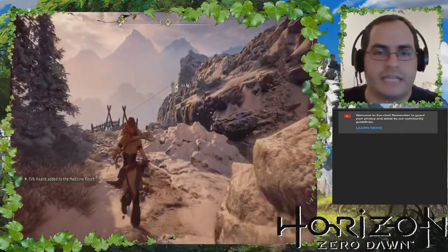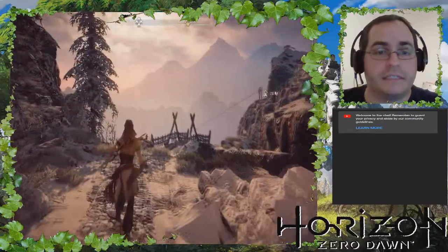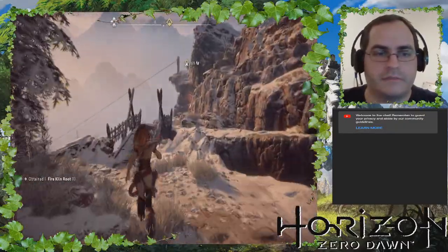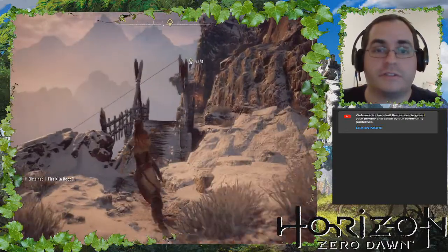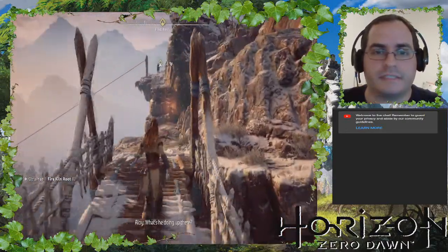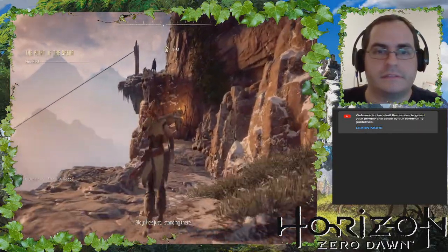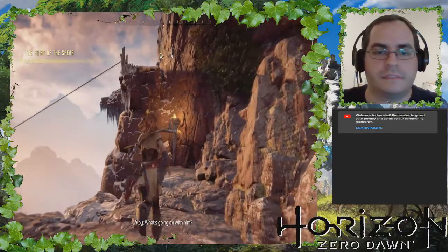You'll want to grab and gather stuff right away — all this stuff. Oh, fire kiln root — that's good, useful for traps. What's he doing up there? He's just standing there, what's going on with him?